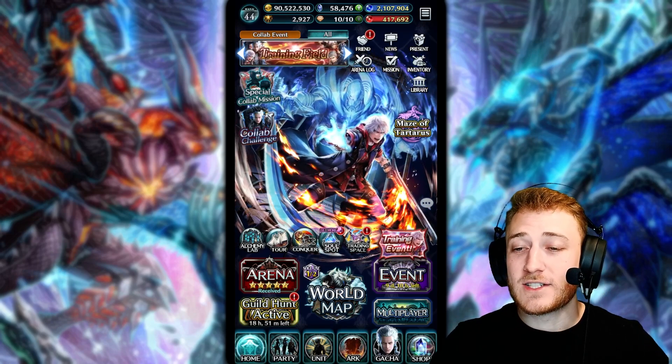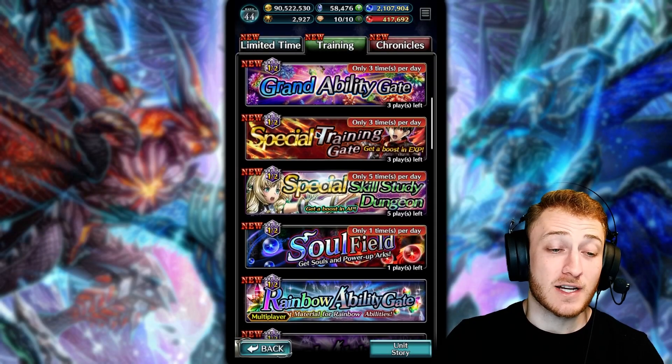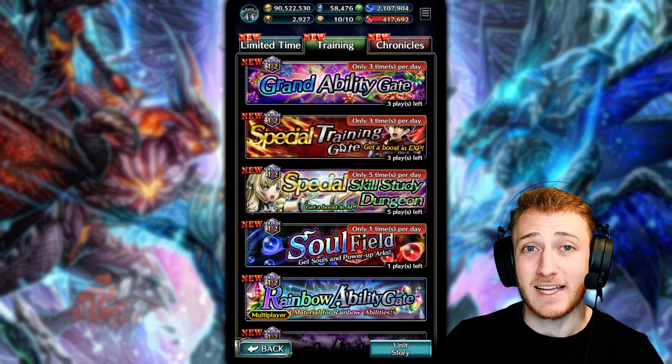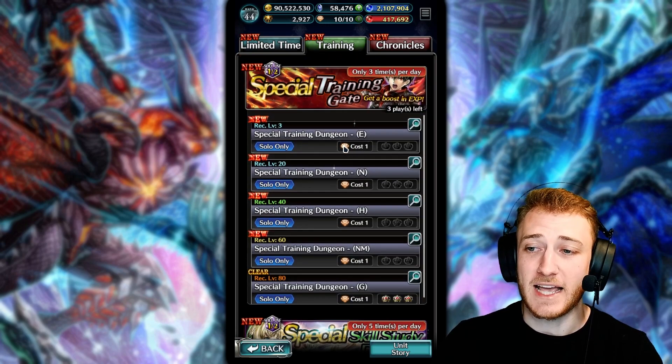With all that out of the way, let's talk about the first order of business: the training gates mission. If we go into the events tab and the training section, the first thing you're going to see is this special training gate — something they recently made an everyday thing that you can do three times a day.